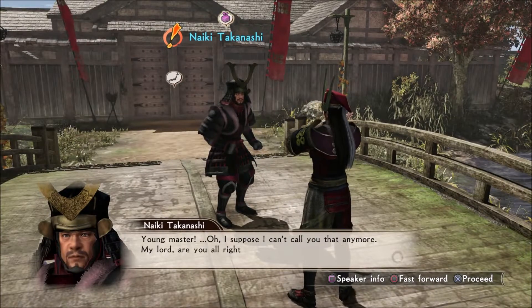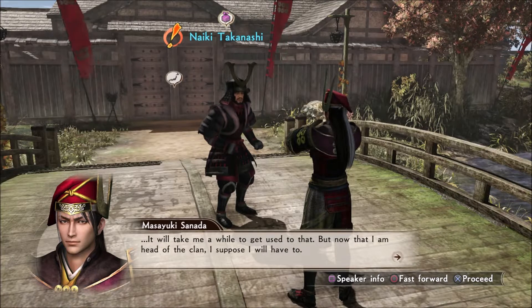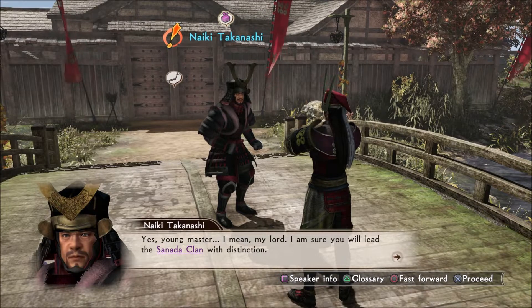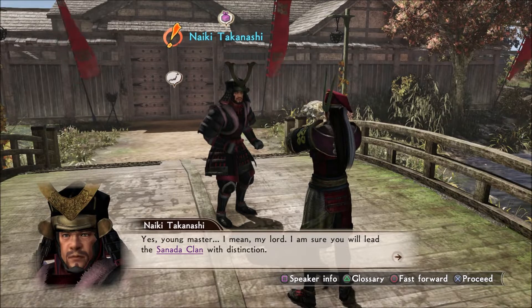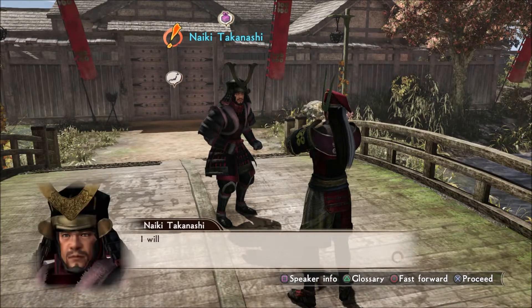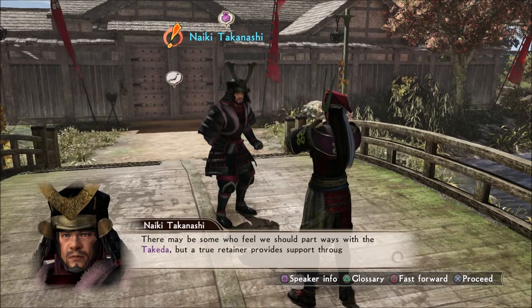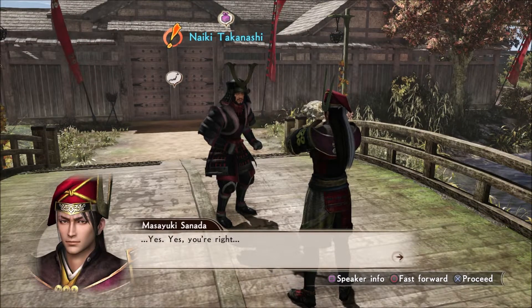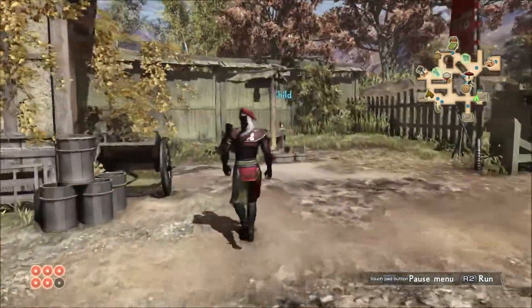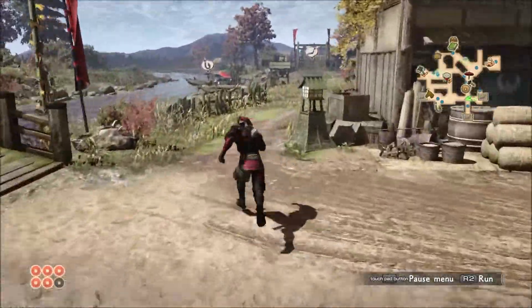Young master — oh, I suppose I can't call you that anymore. My lord, are you alright? It will take me a while to get used to that. But now that I am head of the clan, I suppose I will have to. I am sure you will lead the Sanada clan with distinction. We retainers have total faith in you. I must do my best to live up to those expectations. I will do all I can to help for the Sanada and for the Takeda. There may be some who feel we should part ways with the Takeda, but a true retainer proves pride support through thick and thin. He wonders if he'll find something — good, go fishing. I really don't care at the moment.